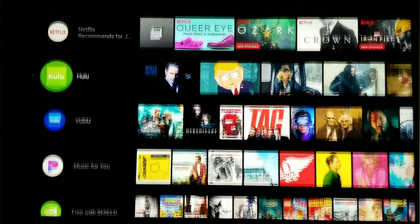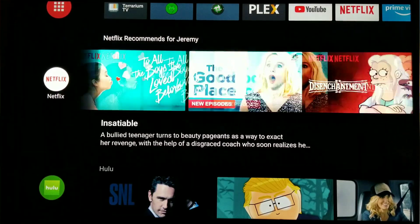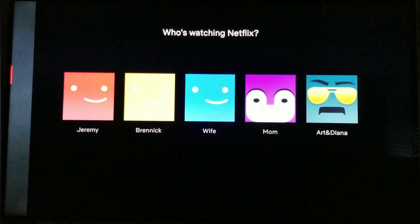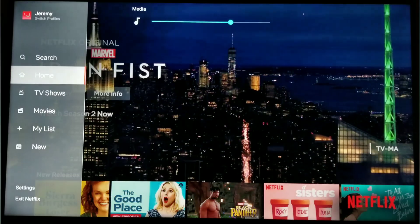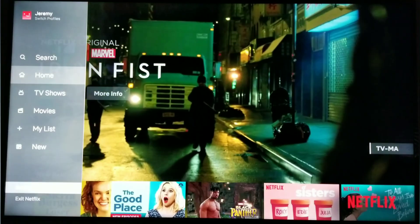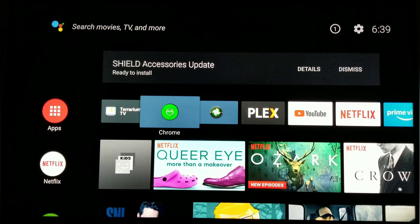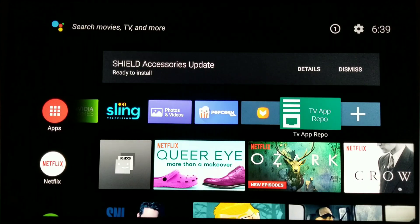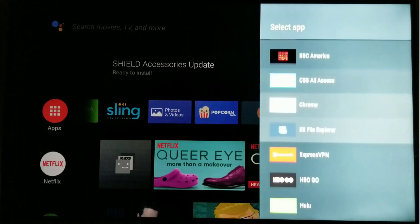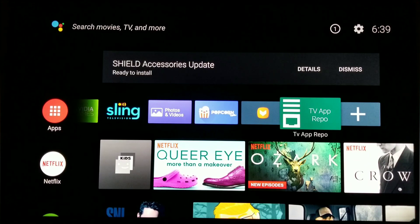Let's just open up Netflix real quick and see — it looks the same, nothing different here. No, it looks the same. That's not much different. Well, I got 7.1 — it seems snappier, that's for sure, a lot faster.